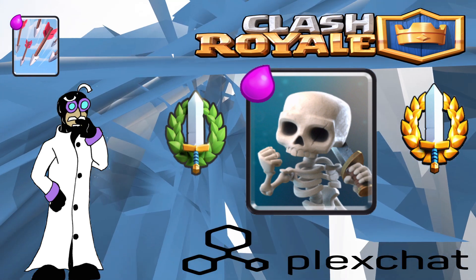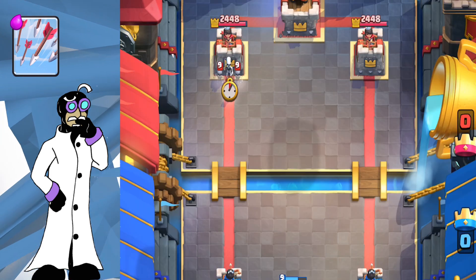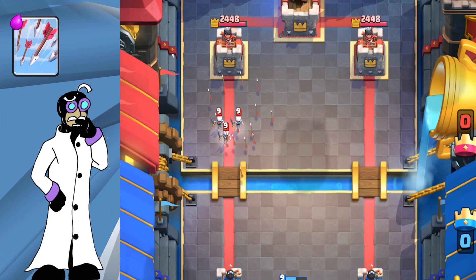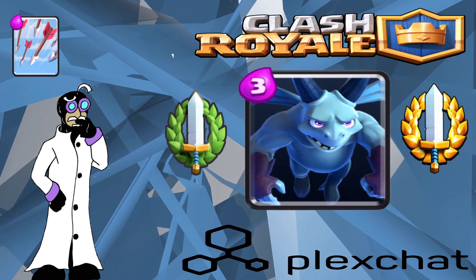One-elixir Skeletons are a complete negative elixir trade — same as the Spirit or Stab Goblins. If you can clip another troop or the tower, that's when you get value for arrowing Skeletons. I don't feel they should ever be arrowed, but that's just my opinion.